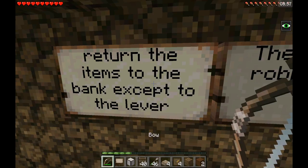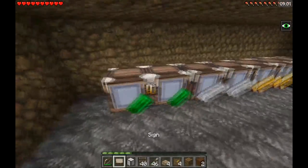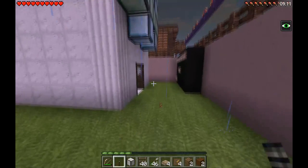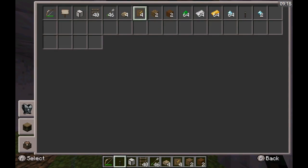It says: return the items to the bank — deliver what the robbers stole. Gotta take all this. Let me grab all this stuff. Alright, I grabbed it all — look at all that good stuff.